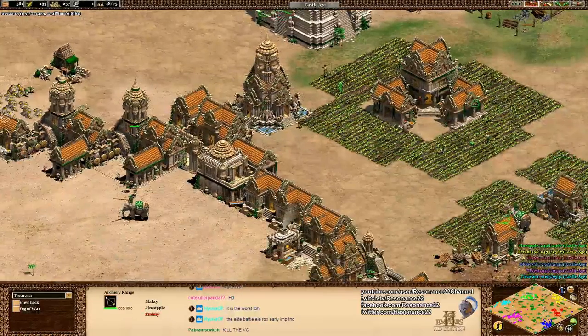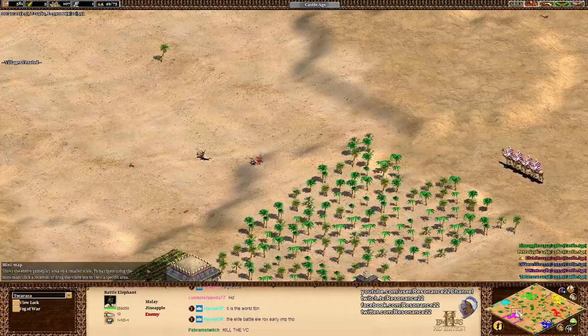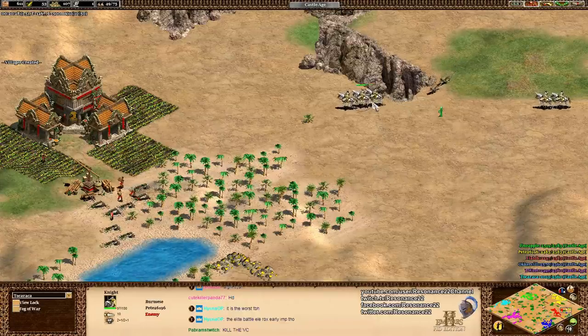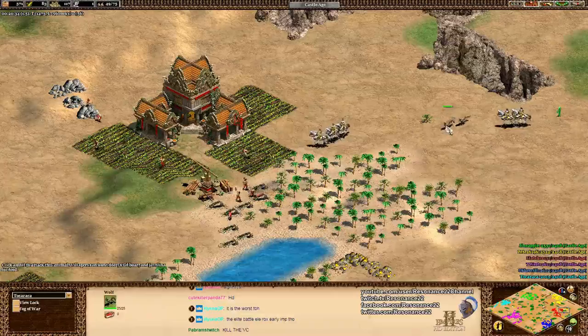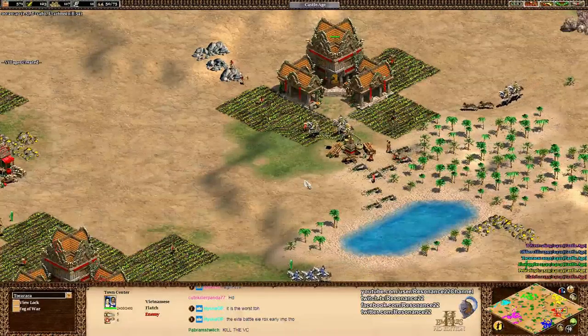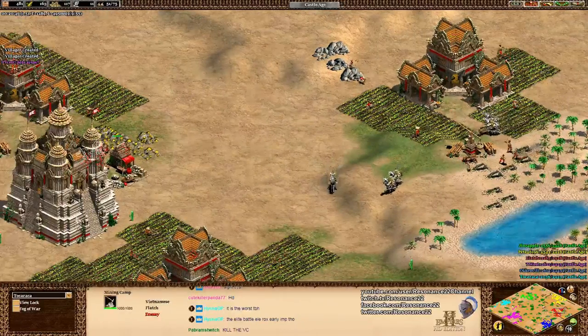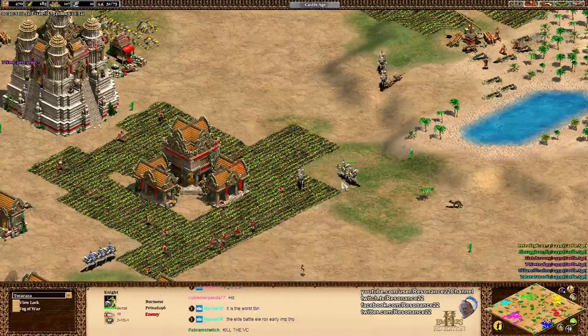An elephant fight here - you can see exactly how tanky this unit is, very difficult to take down. This game is shaping up to be much better than the last one, which was an absolute disaster of epic proportions. Burmese knights coming in here, backed by two wolves, looking to get some pick-offs on villagers - going to do their best to avoid the town center and go for any exterior vulnerable villagers.